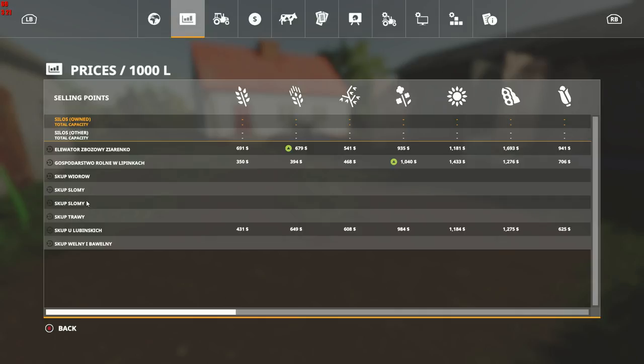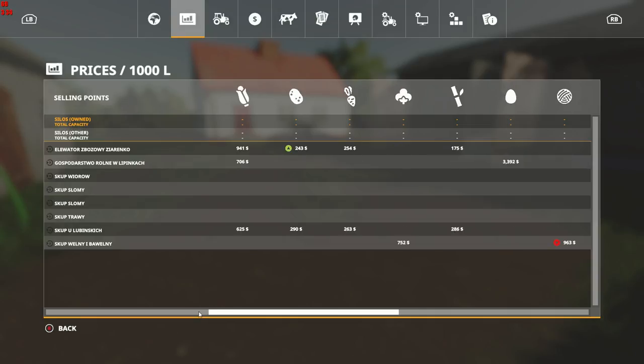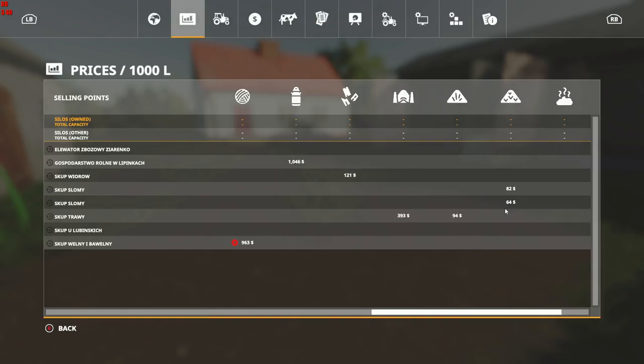We have quite a few sales points. I wish there was mention that the silos don't actually show anything being in them — I'm not sure if that'll be addressed or if that's just how this one works. What is it they sell at these? Rather than having one barn that buys everything, it looks like they've split it up a bit.